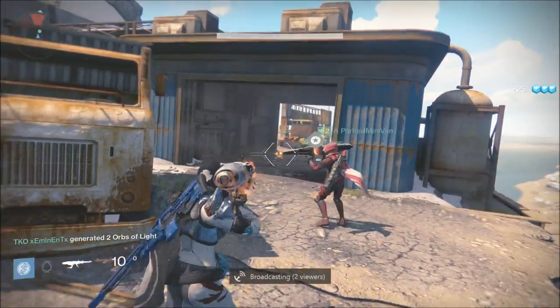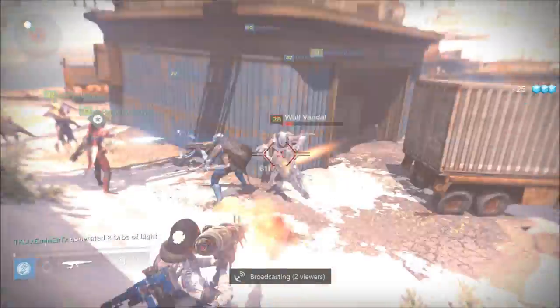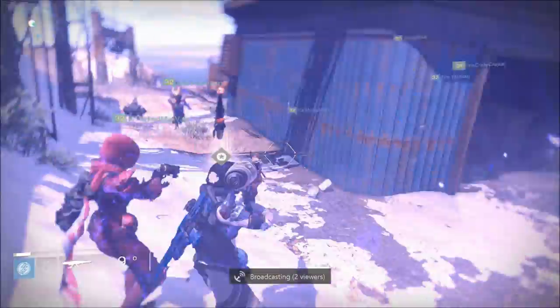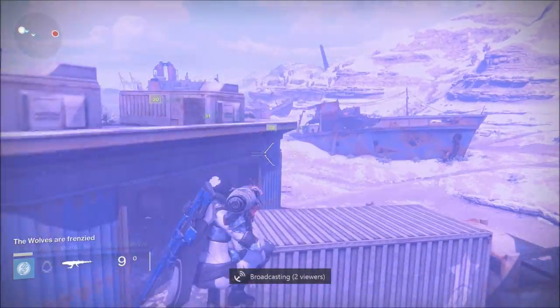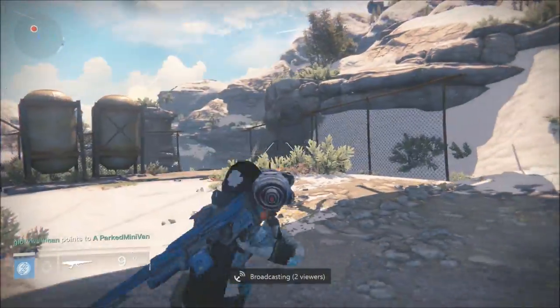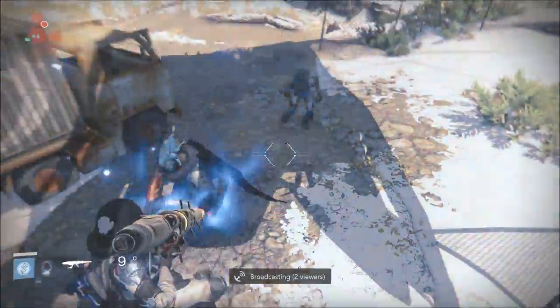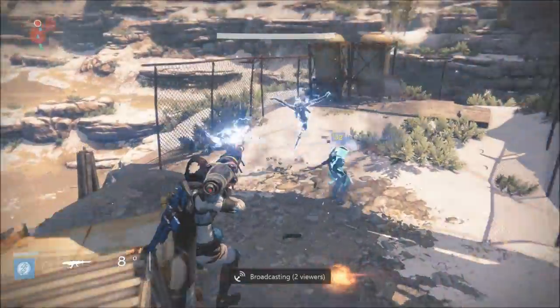Here is the gameplay with the scorch flamethrower-looking weapon from Gears of War, since it's third person — shout out to the old Gears of War fans. Now, in the tower, Petra has bounties; there are about four bounties with four destinations to go to.